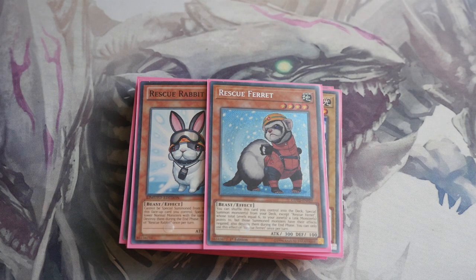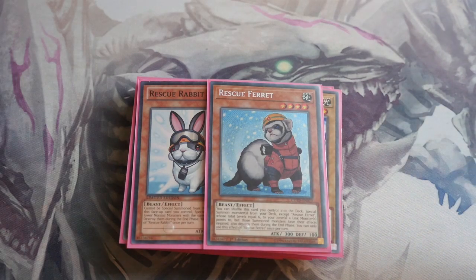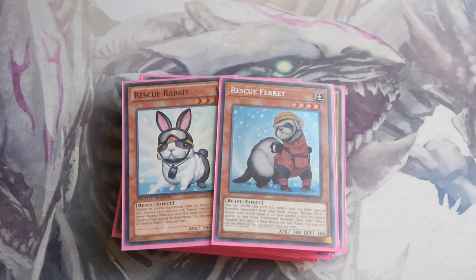Rescue Ferret shuffles itself back in, so you don't need to play multiple copies as much — you don't need to play multiple copies just to see it sooner. Rescue Ferret's effect: you shuffle this card that you control into the deck, then special summon monsters from your deck — except Rescue Ferret — whose total levels equal six. You either get one level one and a level five, or one level six out, as long as it meets up to six. In this deck you could get Mystical Shine Ball, two Chosen by the World Chalice, or a Beckoned and a Crown by the World Chalice. You send them to a linked monster's link zones, and they have their effects negated and are destroyed during the end phase — but that doesn't matter because you're going to be using them for link materials anyway.